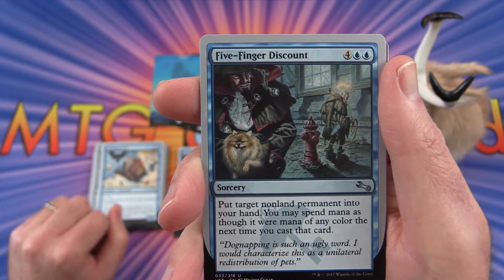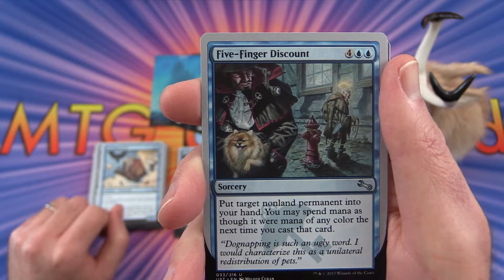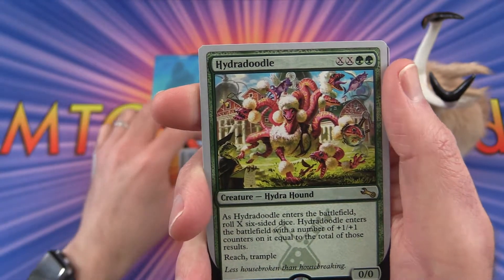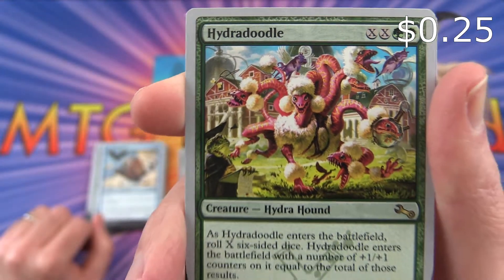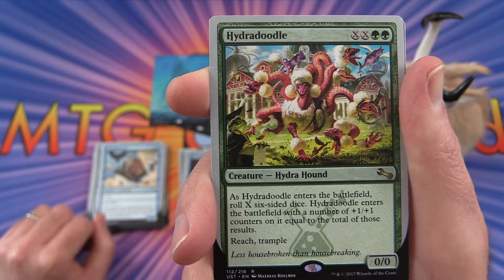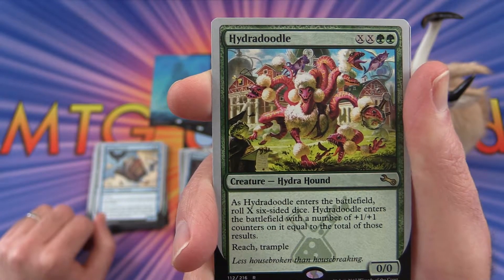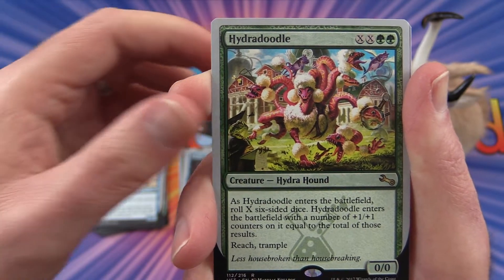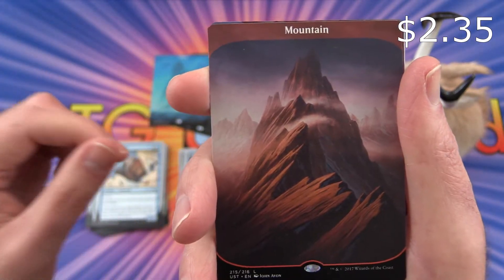Five Finger Discount — put the target non-land permanent into your hand; you may spend mana as though it were mana of any color the next time you cast that card. The rare is Hydradoodle — a Hydra Hound. When it enters the battlefield, roll X six-sided dice; it enters with a number of plus one plus one counters equal to the total of those results. It has reach and trample. And we get a nice mountain.